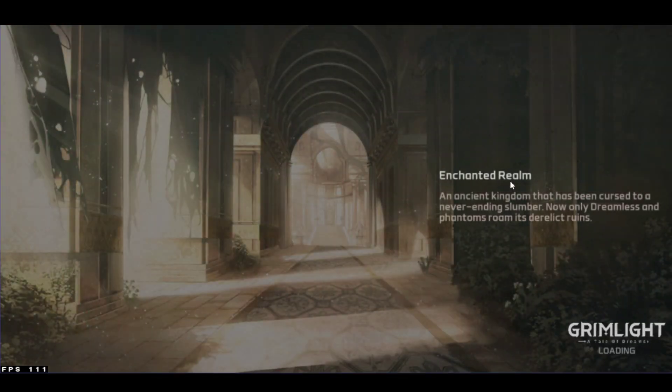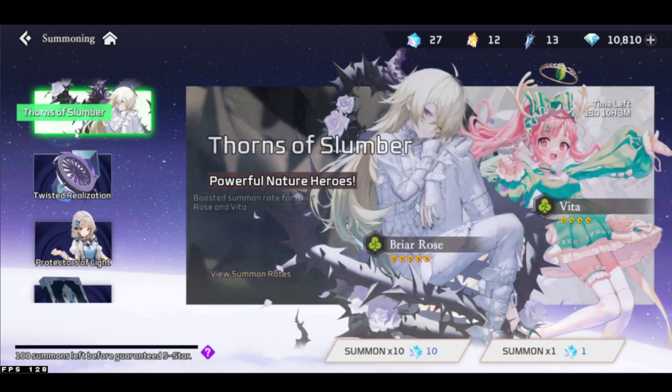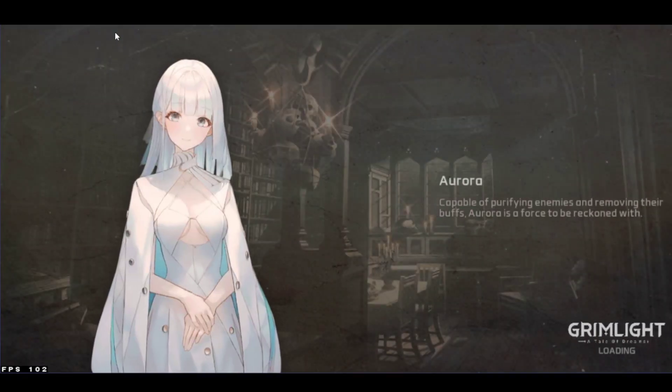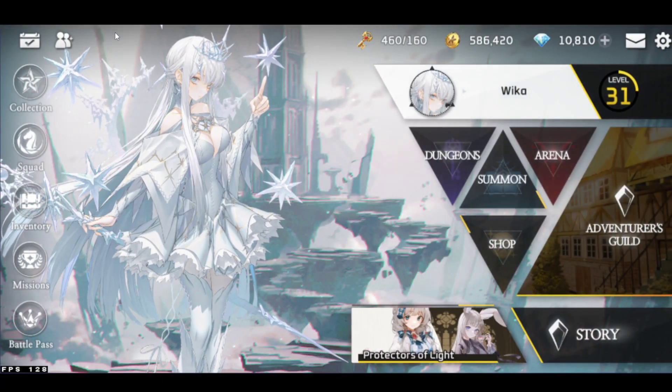We've got two new banners. One is the character Briar Rose — very cute design, a tank green unit. And also Briar Rose's weapon banner. It's going to be very cool. I'm going to pull on stream and see if we can get her, and then maybe take a look at the event too. This game is like the perfect side game for me, and I'll just provide an update.